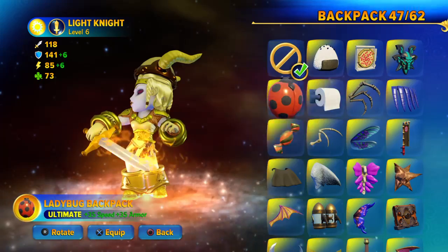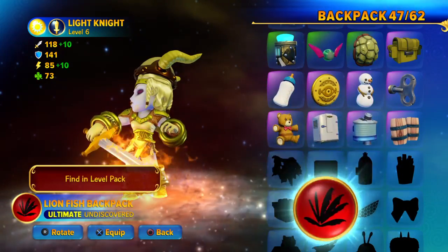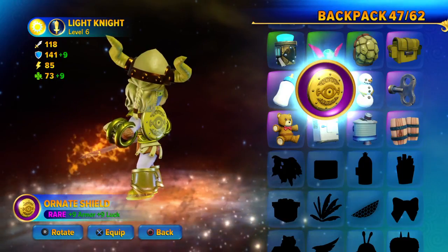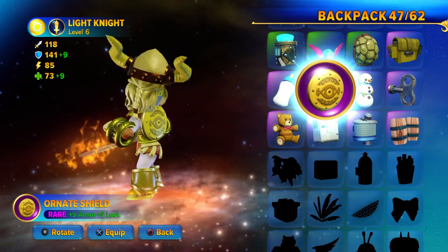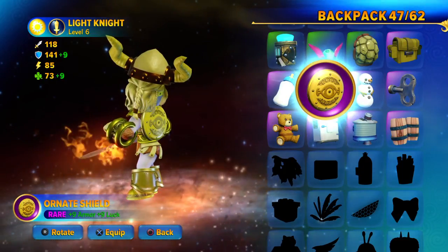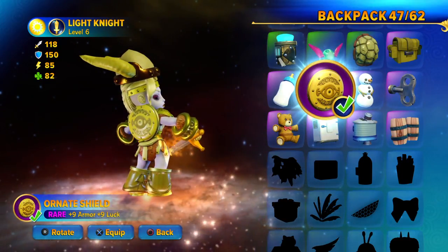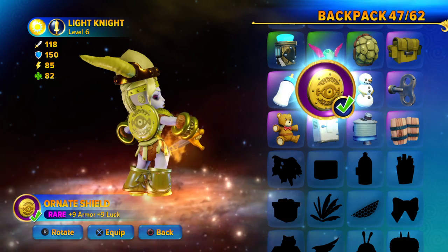And as for her Backpack, I'll go for the Ornate Shield, because technically in the game she actually holds a Circular Shield. The Ornate Shield is unlocked by completing the Apprentice Set, which is very easy.